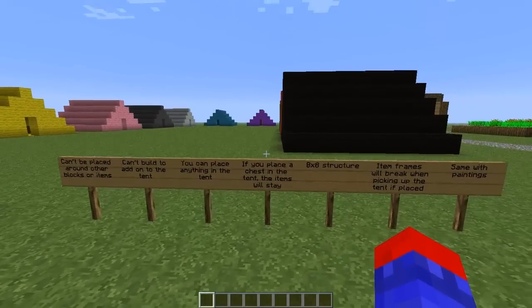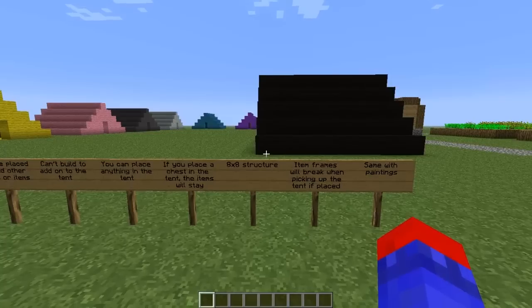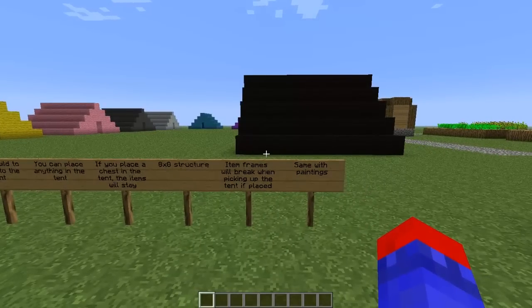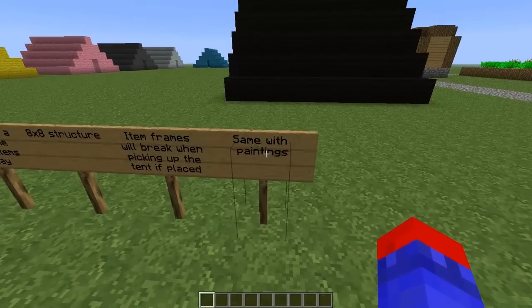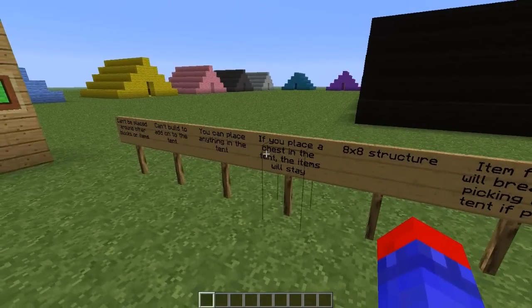You can place anything inside the tent. If you place a chest in the tent, the items will stay. It's an 8x8 structure. Item frames will break when picking up the tent if they are placed inside, and the same thing happens with paintings.